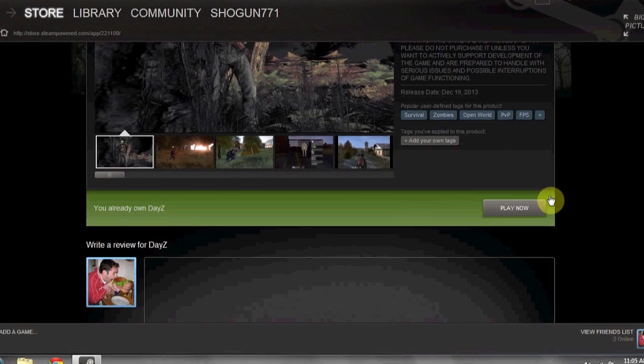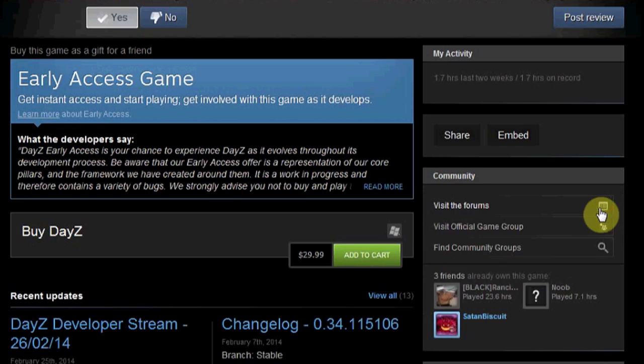Hi, my name is Luke and this is how to gift a game on Steam that you've already played. Steam is a gaming network available for free off the internet. If you're using Steam and you purchase a game on it and you've already played it and you like it, you might want to gift it to a friend or loved one so that they'll play it.